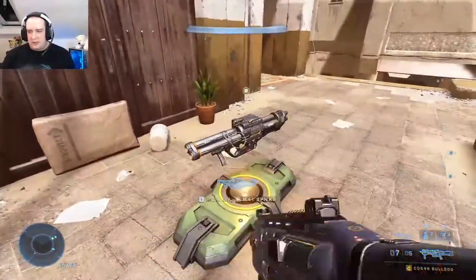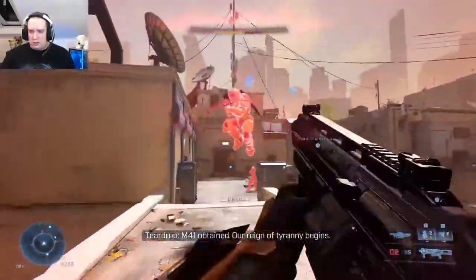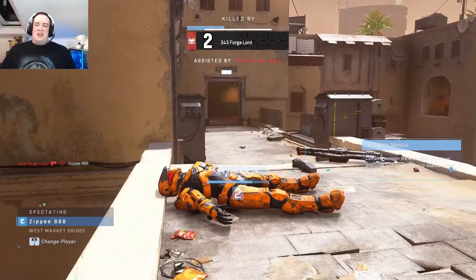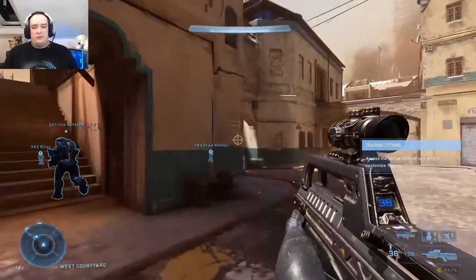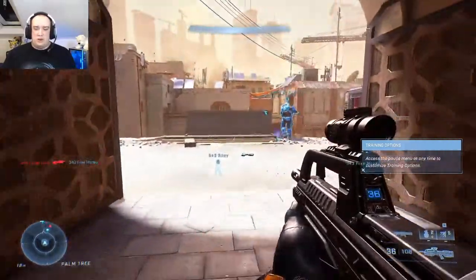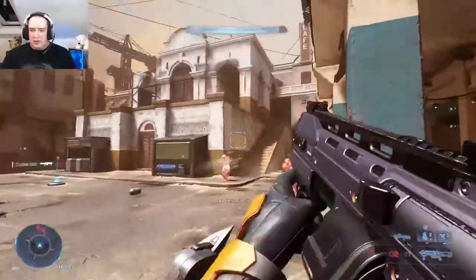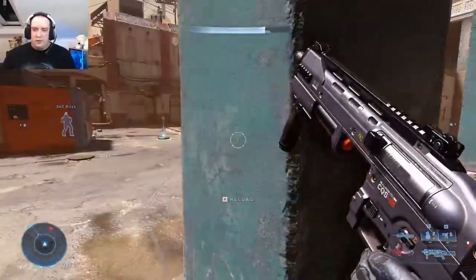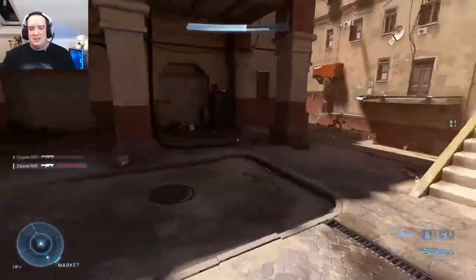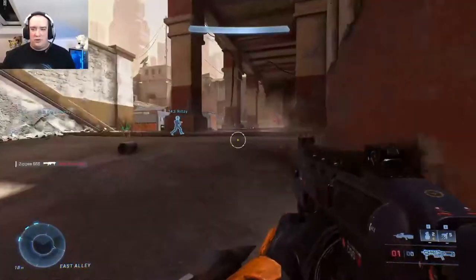Oh the rocket launcher — yes baby, let's pick this up while we got a chance. I say it's strong and then I die. But yeah it's one of my favourites. If you can get active camo — like you still appear on the radar in the bottom left, but if you crouch you don't appear as a red dot to the enemy. If you have the shotgun and active camo you can just stealth around the map. A lot of people don't pay attention to the radar in the bottom right, so it's easy to normally get a few free kills.